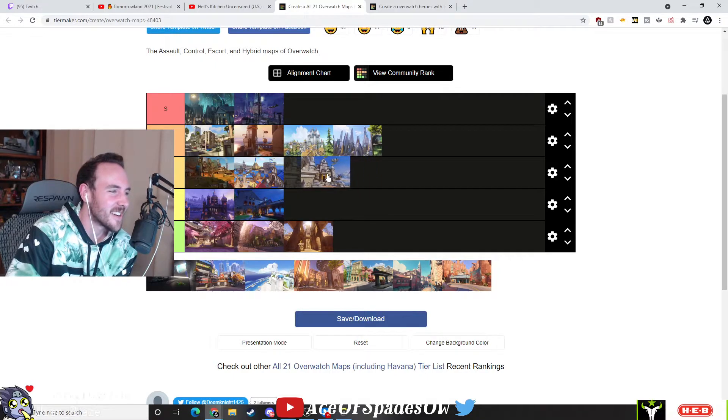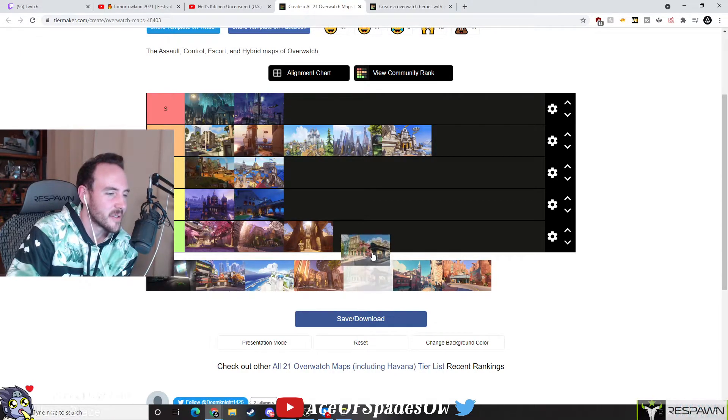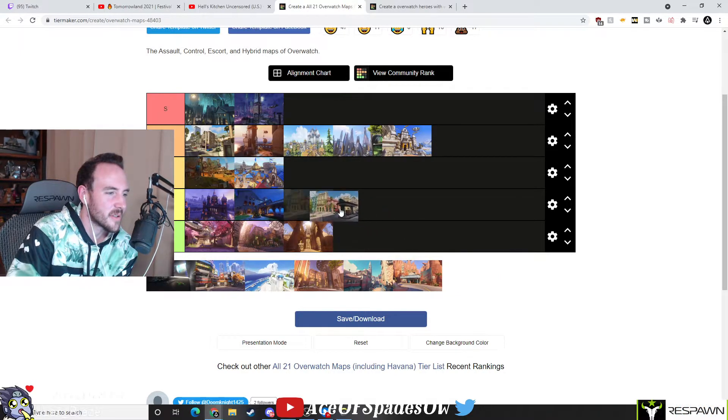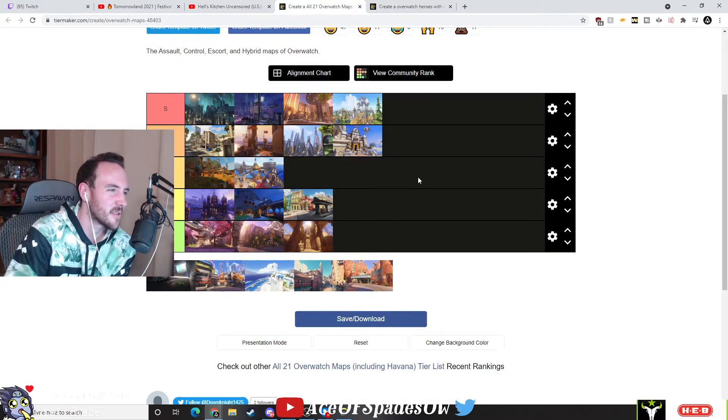All right, Nepal — I think Nepal is pretty good. Busan — hmm. I'm not a huge fan of Havana, but it's an escort versus two CP, so we'll put that in C tier. I think this one's pretty good for KOTH. Maybe we'll put Eichenwalde... yeah.